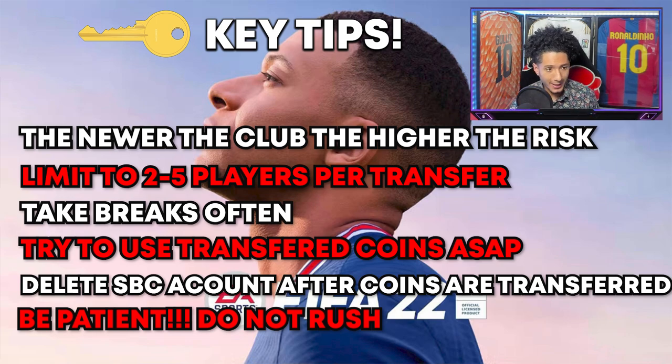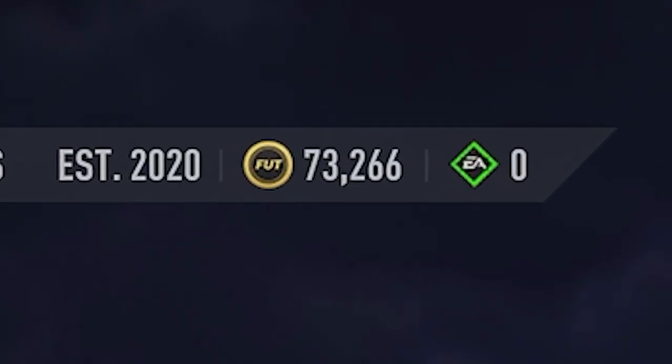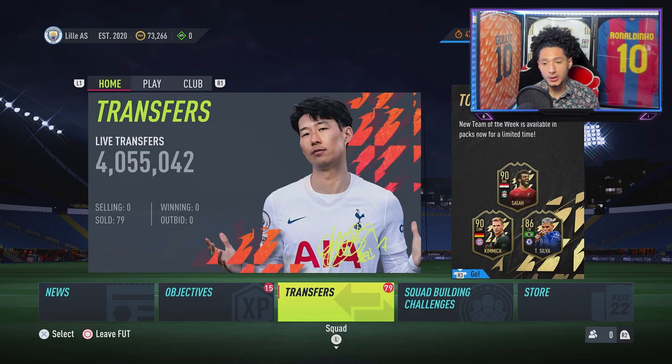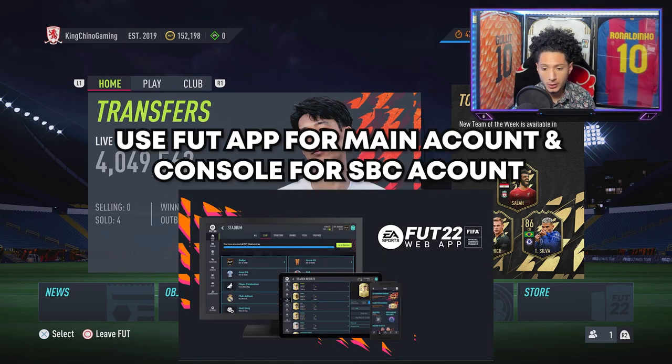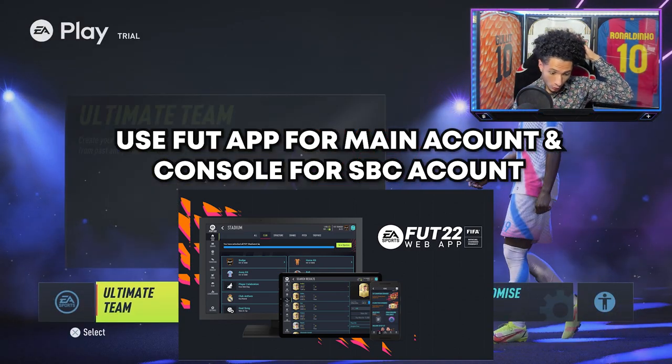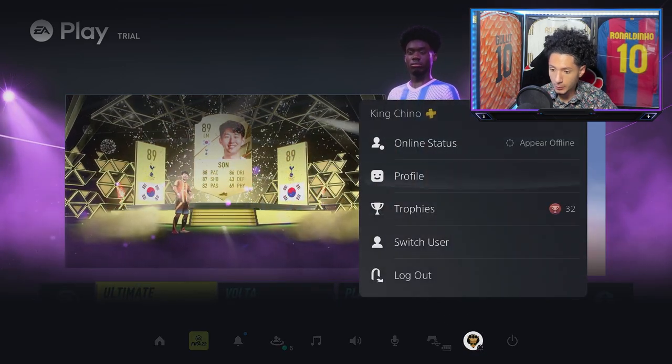Let's get into an example of transferring coins. I'm going to open up my SPC account. Right here we've got 73,000 coins. With transferring players, you're going to lose coins on EA tax, which is why you want to use cheaper cards to transfer the most coins — the best bang for your buck. Now I'm going to open up my main account. My main account — King Chino Gaming — has 152,000 coins at the moment. I highly recommend using the FUT Companion app on your phone or the web app on a computer to list the cards from your main account without having to switch between accounts.